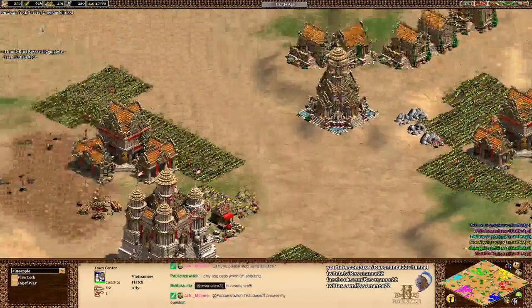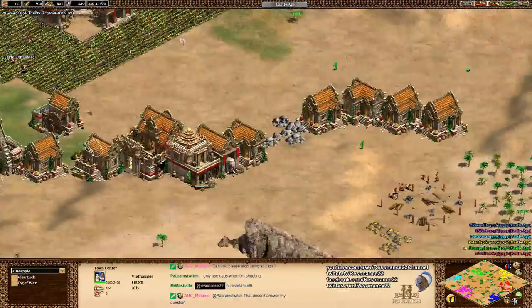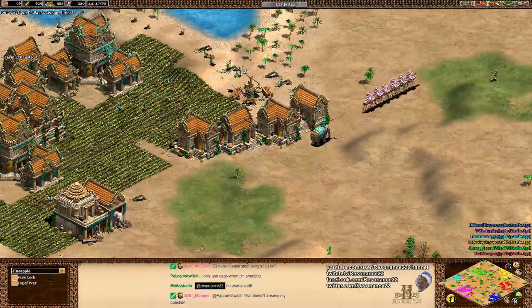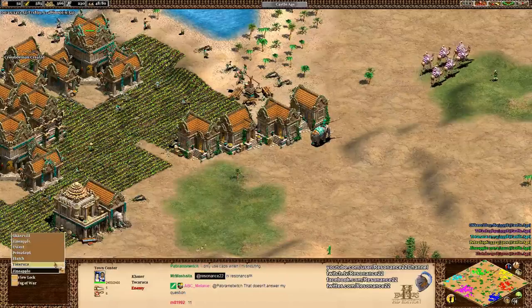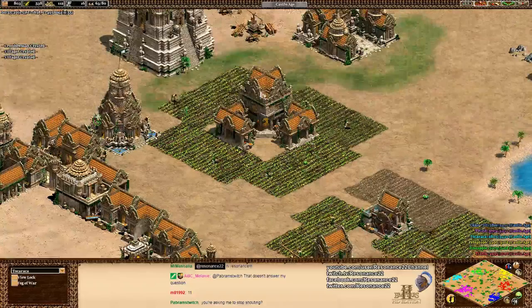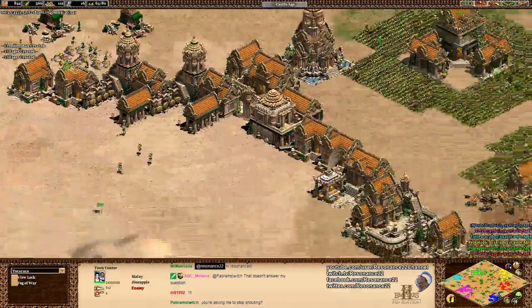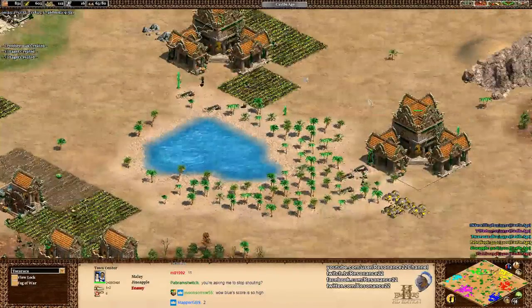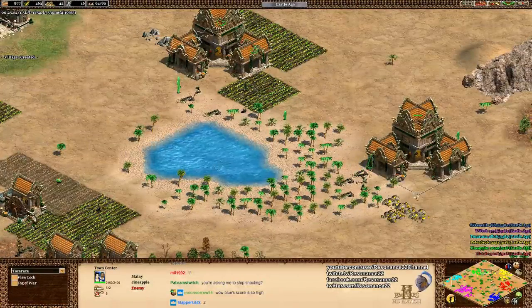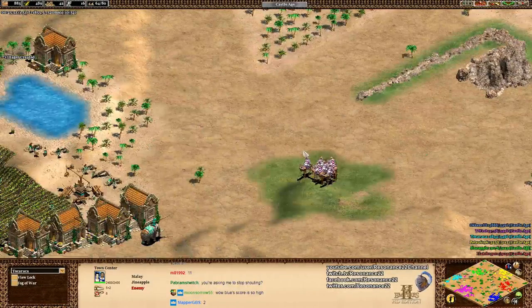How many town centers is Tokuraka on? He's on three - so he's definitely keeping up. His fourth town center is on the way. Giant Apple at a meager 47 population compared to Tokuraka's 61. Tokuraka boomed back up. Giant Apple might have a large score, but he's on three town centers, and you can tell by how few villagers are adjacent to these that those two town centers are fresh - just popped up pretty soon.